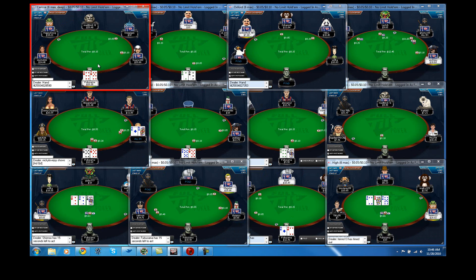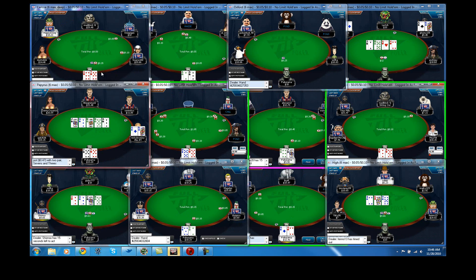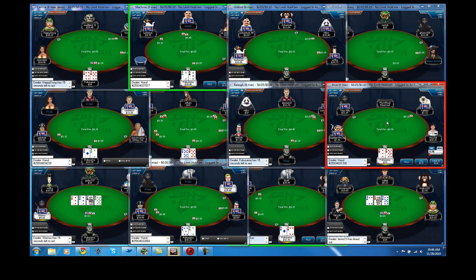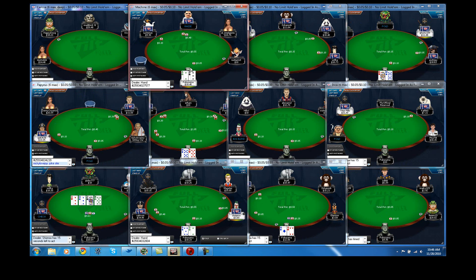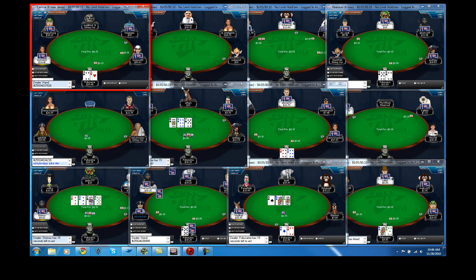We're not giving away much by folding there. Here's an example of a misclick — if I were in later position I'd do this. This is not terrible; if I were playing fewer tables I would mix in some six-seven suited to my UTG open range to keep it balanced, but I'm not playing for balance when I'm multi-tabling at low stakes. We take down the pot — it's not a big deal.